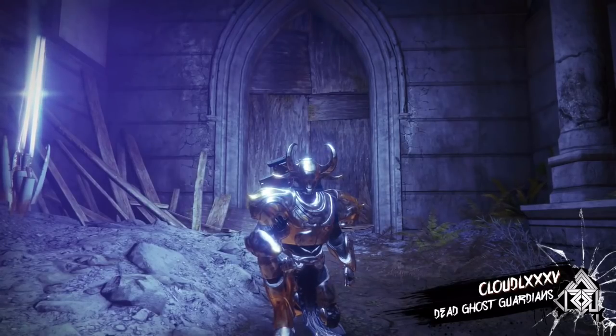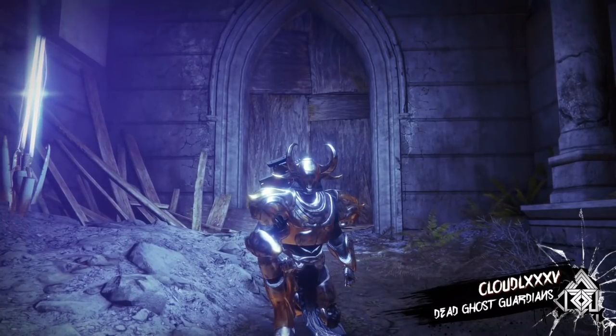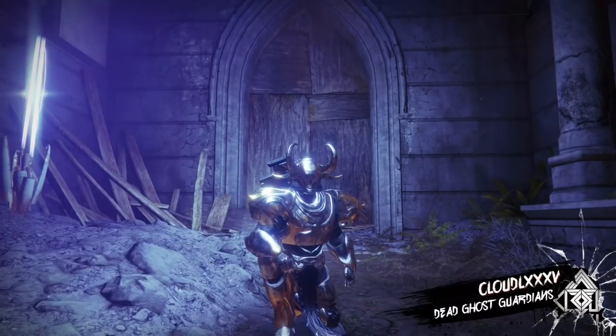Hey Guardians, CloudLXXXV here and welcome back to Destiny 2 Glitches. In today's video, just like I said two days ago, we are going to glitch into Hangman's Pass — also known as the no-name area. It does have a name now, but it didn't two weeks after Destiny 2 launched, when I showed you guys how to glitch in there with a Warlock. But today it's the Titan's turn.